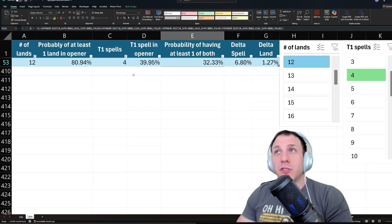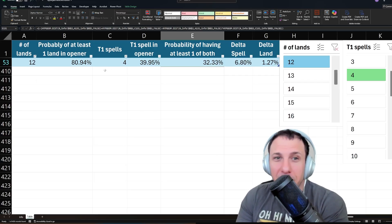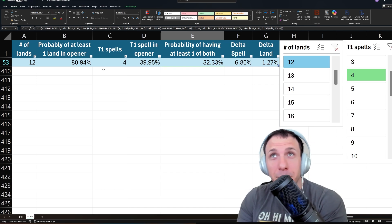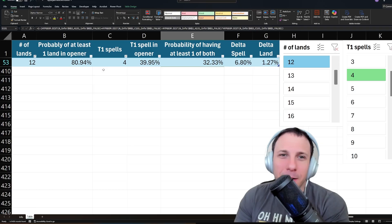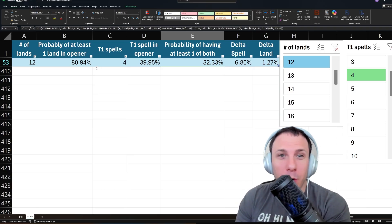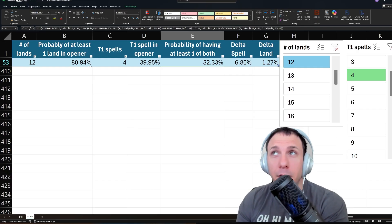That's the math. At that point, I would probably think that you're likely going to have to mulligan in order to get that turn 1 play. And I think the 4 Thoughtseizes are as good as they are — if the format is extremely fast, that's probably not going to be enough. You're going to need some other free interaction.